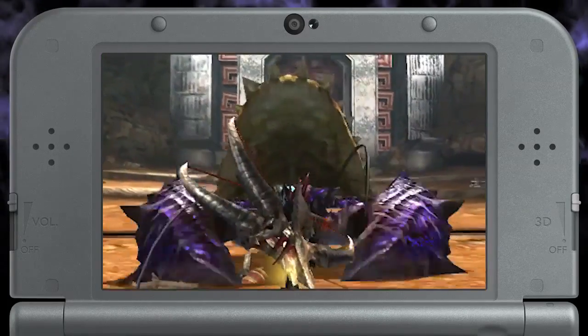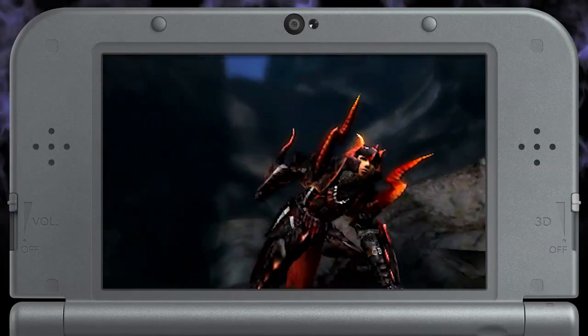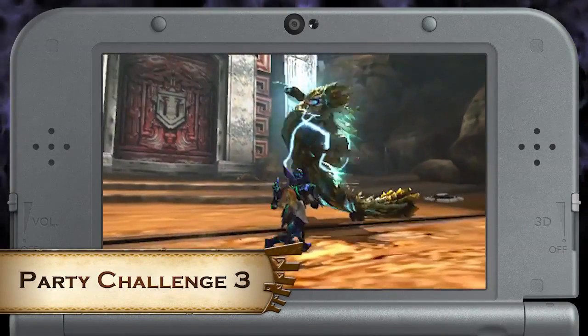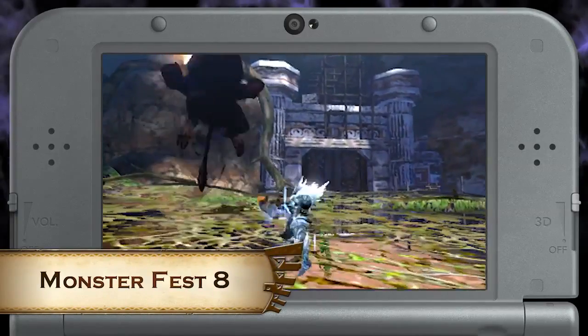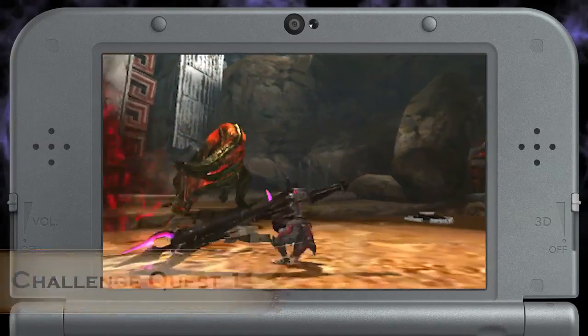Lots of Devil Joe quests, Arena quests, and this amazing GX armor. Starting up with the Arena challenges, we have Party Challenge 3 — hunt a Xenogre; Monsterfest 8 — hunt an Apex Rajang; and Challenge Quest 11 — hunt a Savage Devil Joe.